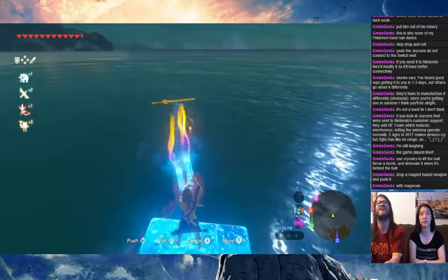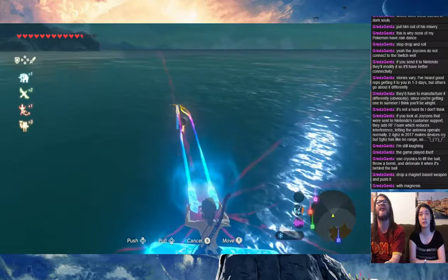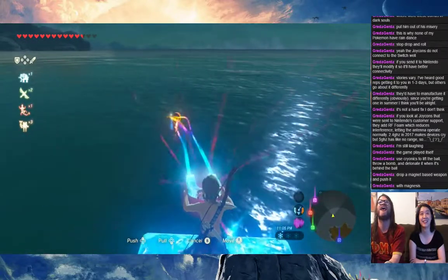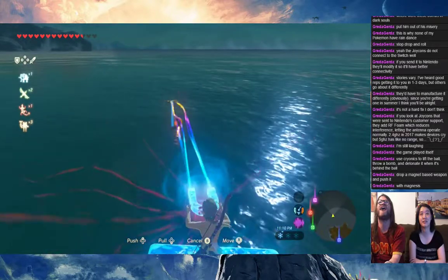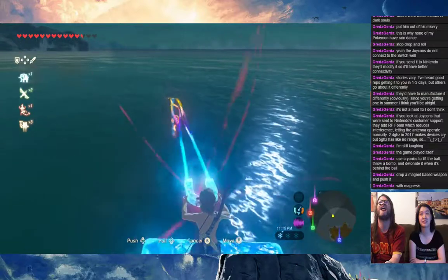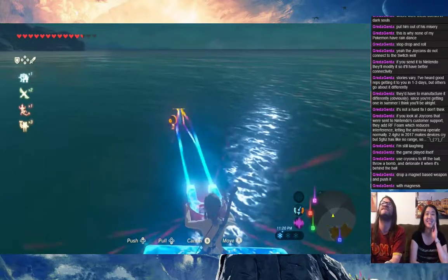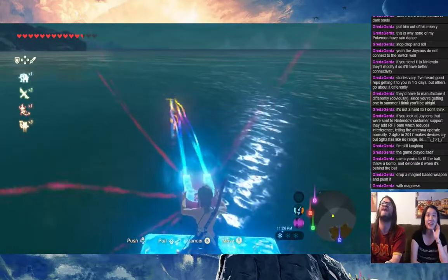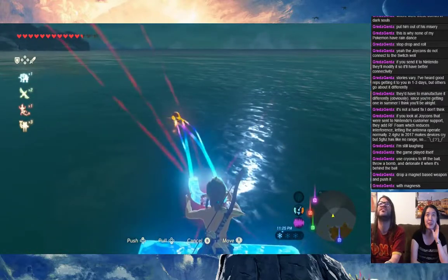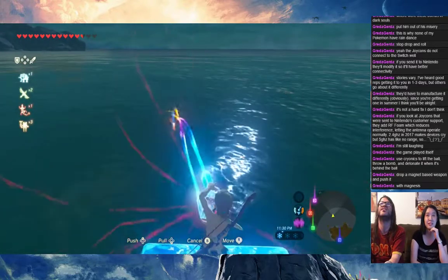I don't want to make you go out — up on d-pad. I like how you did the two hardest orbs first and then came to the easiest and made it hard for yourself. Do down on d-pad, once it's behind it.